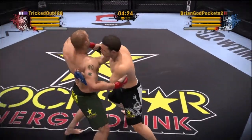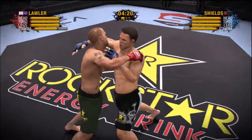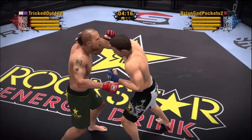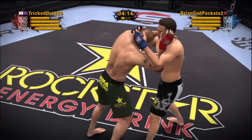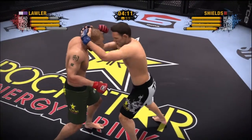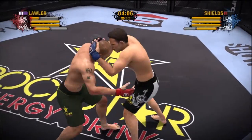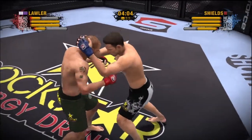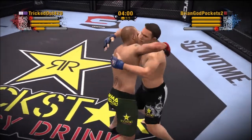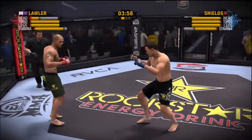Nice transition into the double underhooks. Shields connects with an elbow — we're barely into this fight and this guy's already landed plenty of nasty elbows. He connects with a left punch. Lawlor now moves into the over-under clinch; no longer clinch, they've separated from one another.